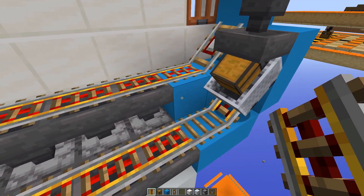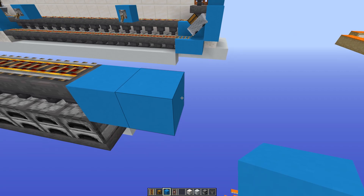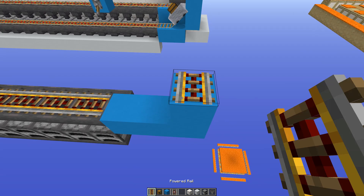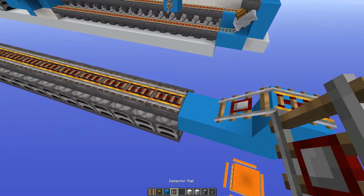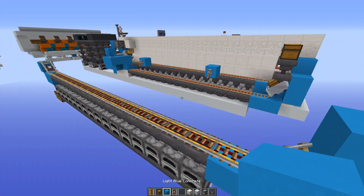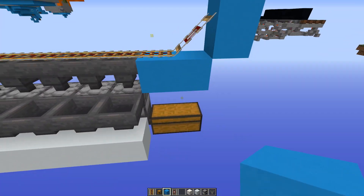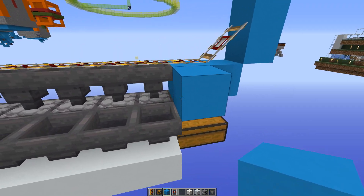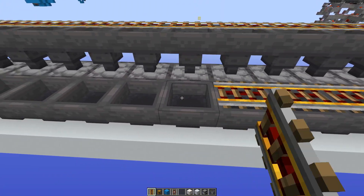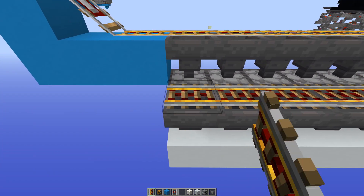Now do pretty much the same thing on the other side. Take 2 blocks, place another block on top, place a temporary rail, then a detector rail, and the final powered rail. Remove that block, place a block on top, and do the same thing on this side. For the fuel line, you want a block there and rails all the way across like that.